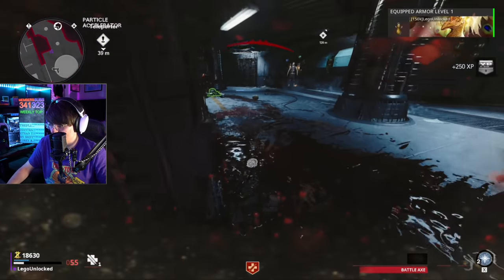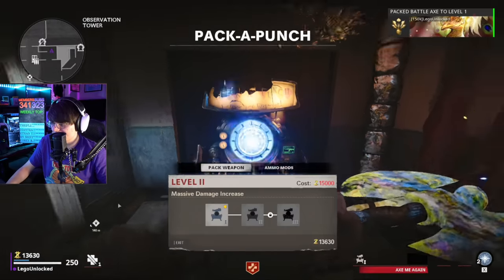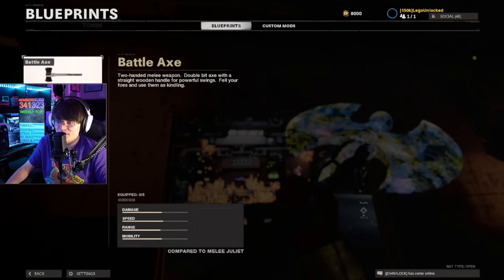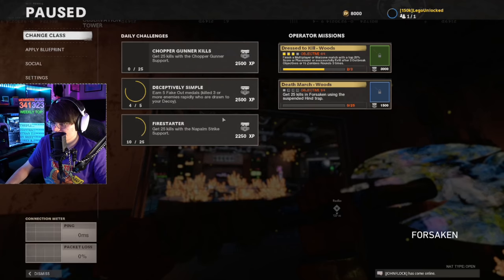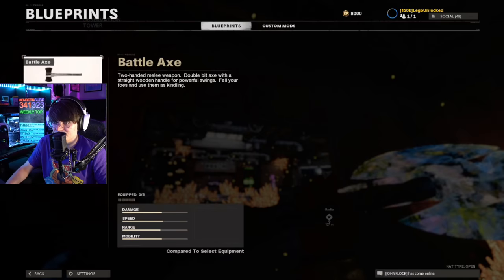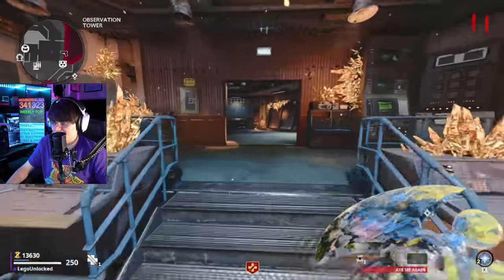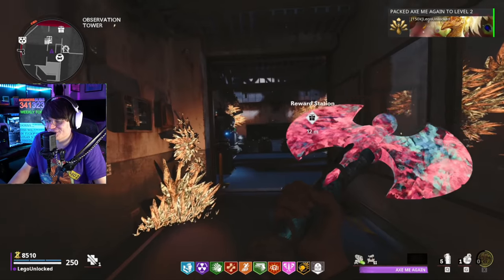Frost blast saves us — armor, nice nice nice. Let's go ahead and lift the lockdown and pack-a-punch it. This is what this variant looks like when pack-a-punched — that is super sick. But let's try the normal one... oh, the blueprint system is perfectly fine and there's no glitches in it, nothing's ever wrong with it, clearly. And while we're trying to get the wonder weapon out of the box — that is a fantastic looking battle axe.